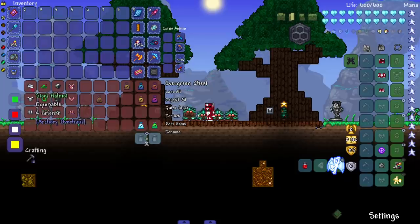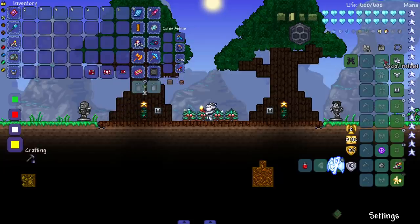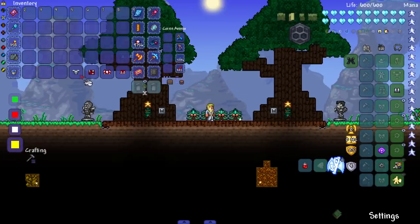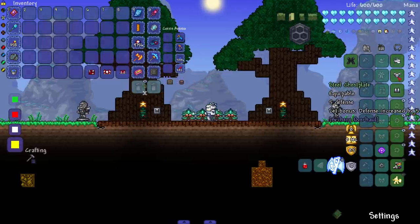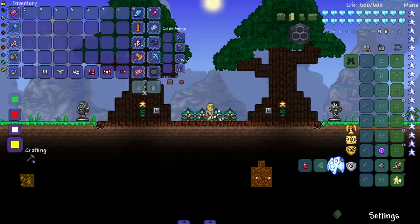We have this new set the mod adds in — steel — which is also a new ore the mod adds in. I don't think this directly affects archery or bows. Let me put it on here... the set bonus is defense increased by five. Yeah, it wasn't a bow set — I could just tell right away. It's just an ore armor.